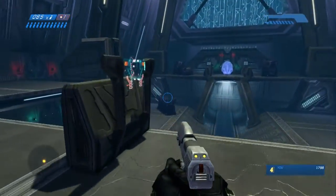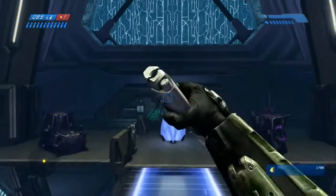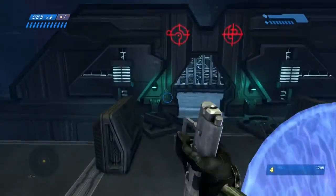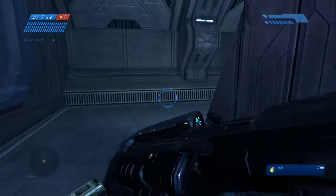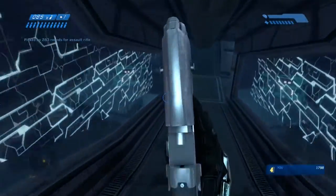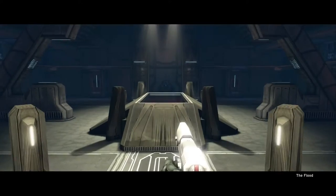Just roll up in here, activate this bridge, run across it — there are no enemies in this area. Then we're heading down into the first room where we meet the Flood, which is a scary cutscene. One of the best cutscenes of all time in the Halos — the reveal of the Flood. So we're left in this room alone for a little bit after that cutscene.